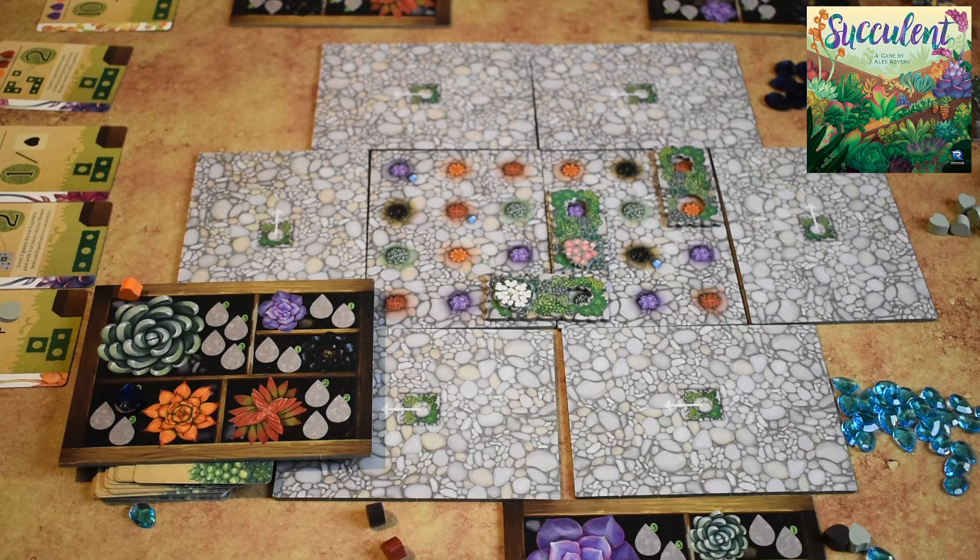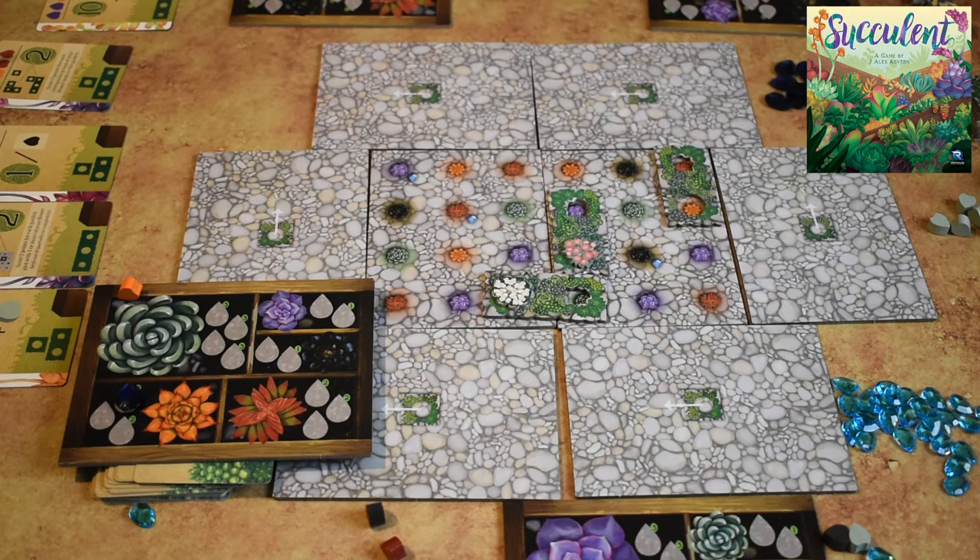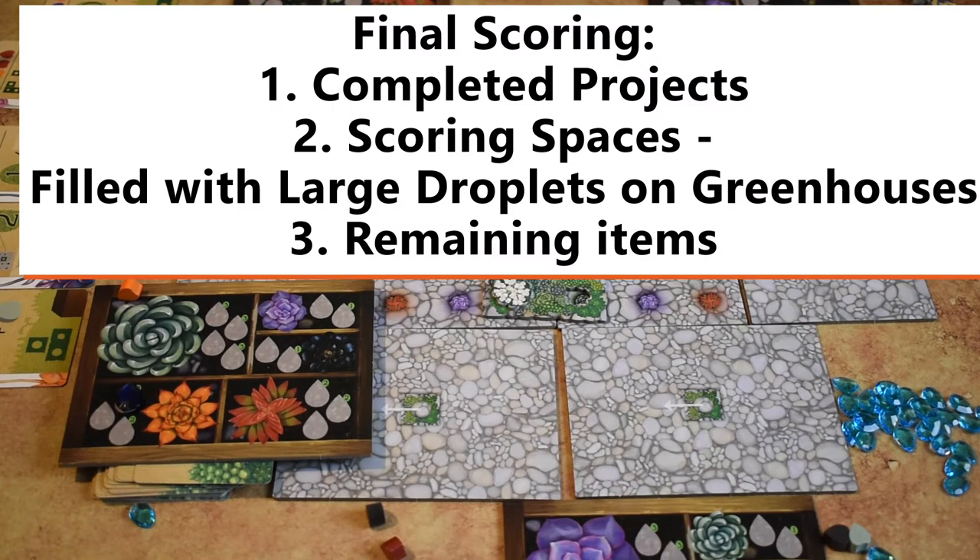The end of the game is triggered when one player places their last flower on the board, or when somebody completes a certain number of projects — six completed projects in a four-player game, seven in a three-player game, and eight in a two-player game. When at least one of those triggers occurs, you finish the current round so everybody gets one more turn, and then the player to the right of the start player takes the final turn before final scoring.